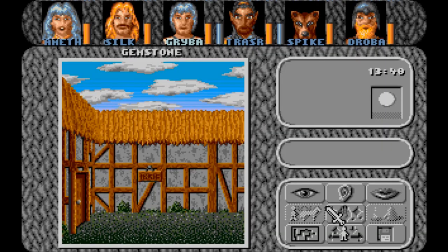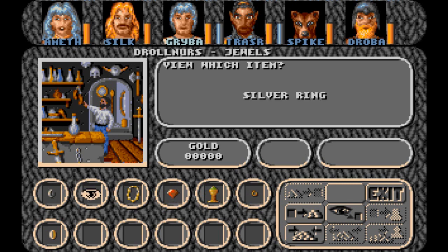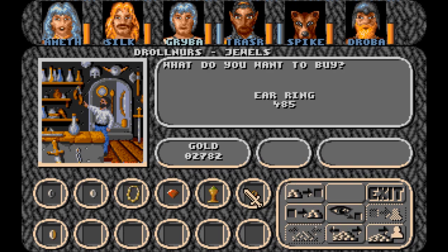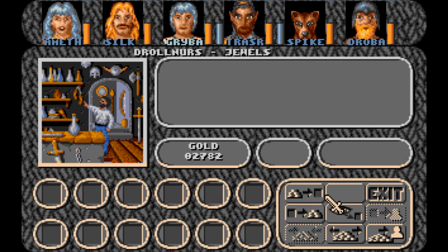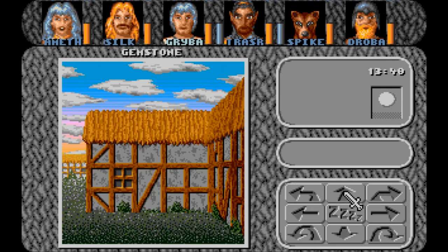Drolner's Jewels, open from 10 to 16 hours. I guess you can fit a little shop there. Got jewels. Look at that: iron rings, silver ring, ivory necklace, a gem, a jewel cup, an ear ring, and a gold ring. Not sure what I'm gonna need that stuff for — I'm sure I'll need it for something.